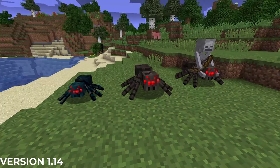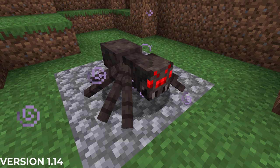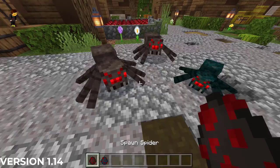In Minecraft 1.14, spiders, cave spiders, and jockeys all received a new texture as part of the first major release of the texture update. As a result, spiders that spawned with speed, strength, or regeneration on hard mode all have new looks too. In Bedrock Edition, spiders, cave spiders, and spider jockeys got the same new texture in March of 2019. Jasper, who worked on the new textures, had previously shared an updated image of cave spiders back in October of 2017.